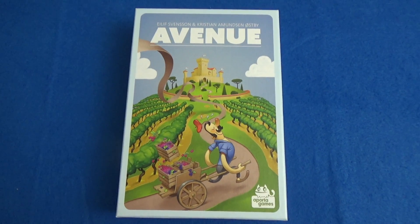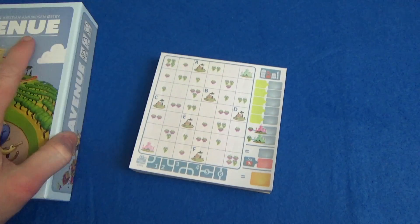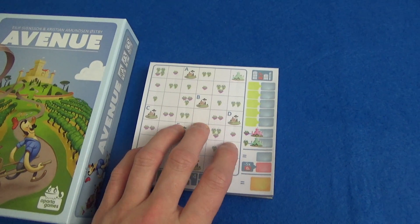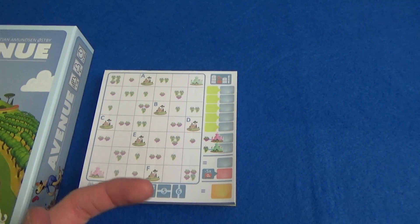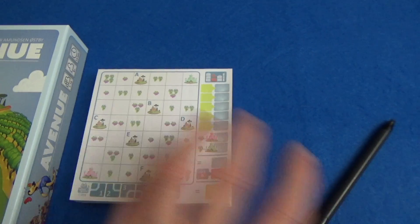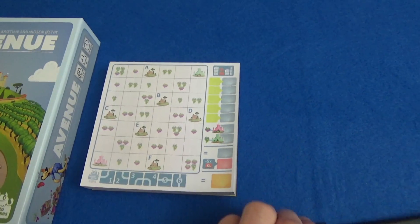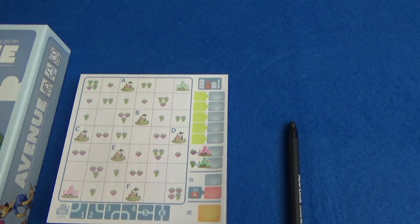Hi everyone, I'm Tom and today I'm going to be playing Avenue — or perhaps we're going to be playing Avenue. There is a specially prepared version of one of these sheets available online and I'll put the link in the description. You can print that out or open it in Paint and draw along with me, because this game is all about having a pad representing a city, drawing lines to represent streets, and trying to connect the grapes to the cities. I'm about to be joined by Rachel so we can have two different scores going on.